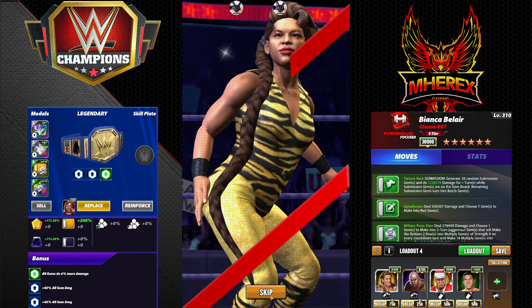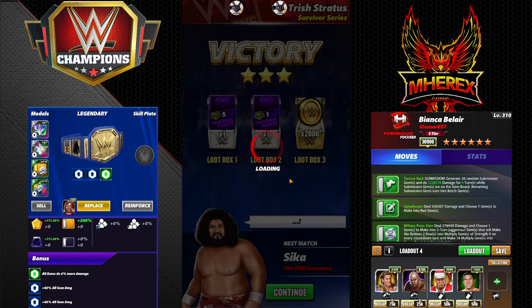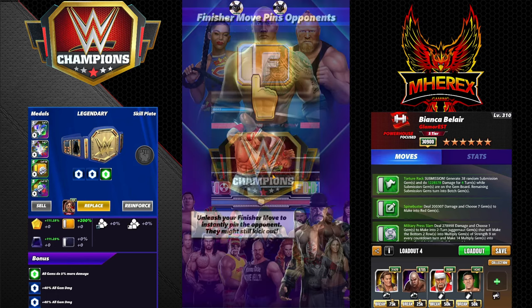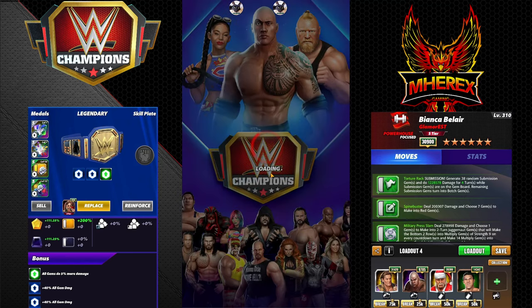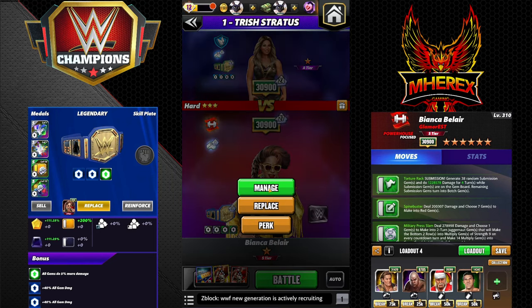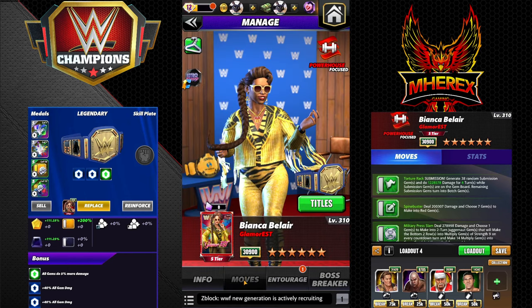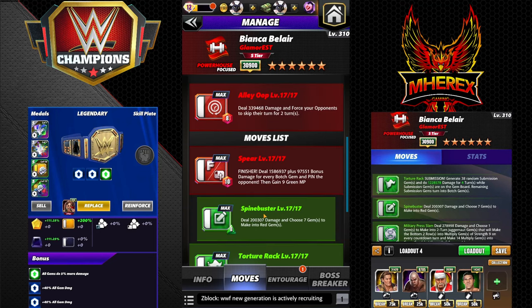Most people are probably going to like this moveset the most. I don't personally — I don't like using subs for feud. Two MP green is what you need to start loaded. You can use Regal for the sub, but better would be Big Papa Pump with 50 green gem damage and two green MP. Worse would be Ricochet or Breeze. Let's get the triple green in there.